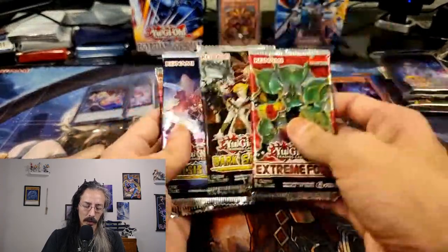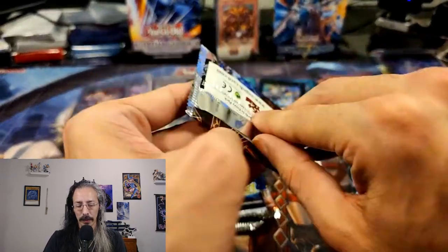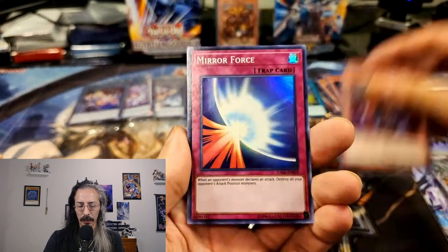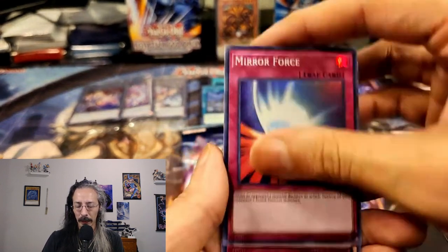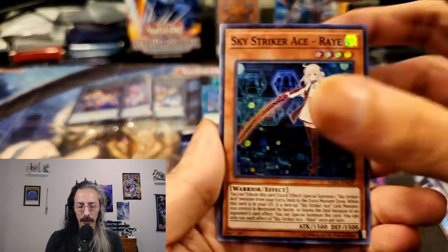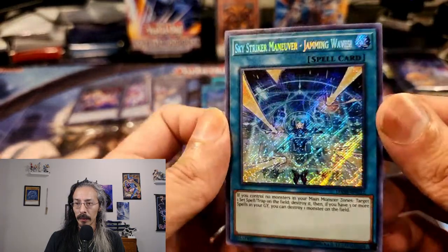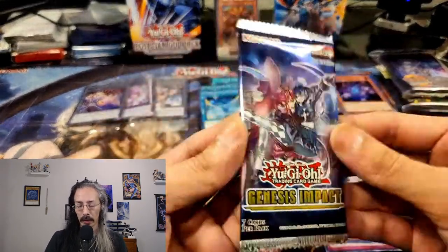Once again we'll start with some Dark Saviors. Vampire Sorcerer — oh, beautiful — Mirror Force, one of my favorite OG cards when it came out. Horn of the Phantom Beast, Sky Strike Grace Ray, and oh wow, another secret: Jamming Waves. Dude, we are getting some fun cards out of this — beautiful secrets.